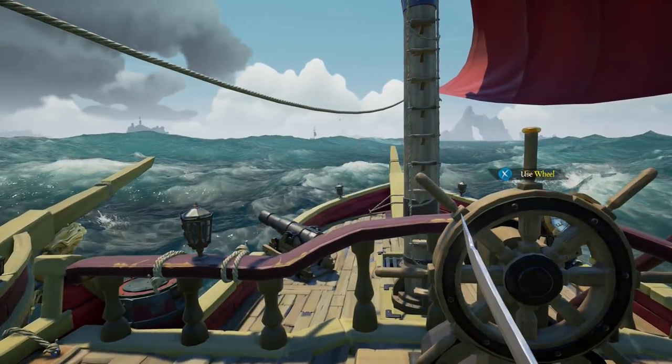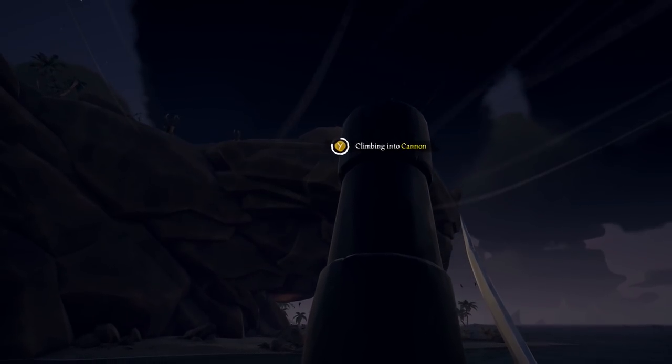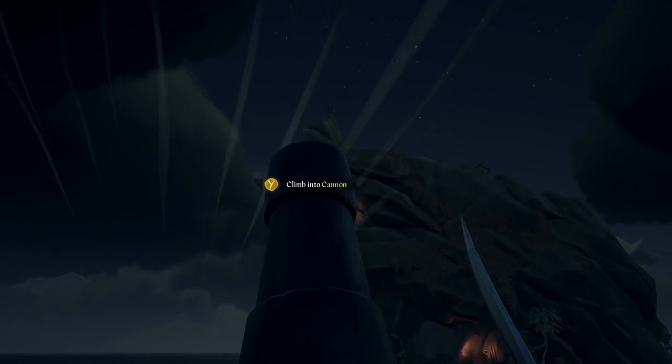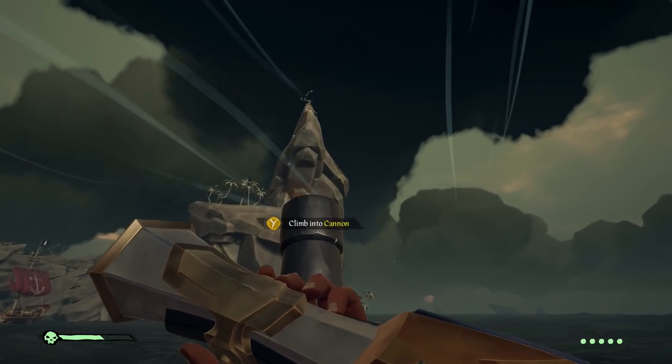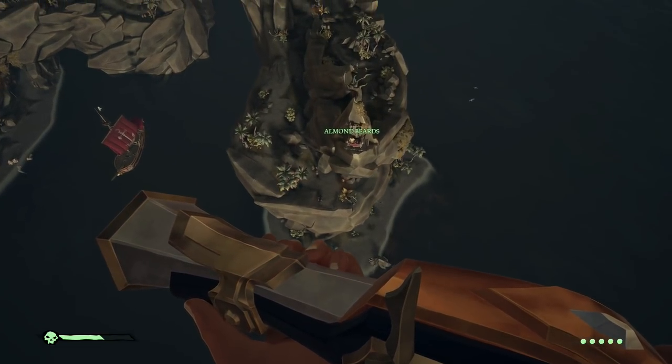Moving on, we're starting out with the duo thrones first. Duo thrones, Marauders Arch, number five. You could park the sloops on both sides of the throne so you can shoot yourselves back and forth. This is by far the most difficult throne — if you only have to spend a few minutes here, you lucked out. Here are two quick examples of shooting yourself from ship to ship. The next clip shows what you probably should do — this angle is by far better. Boom, there you go.